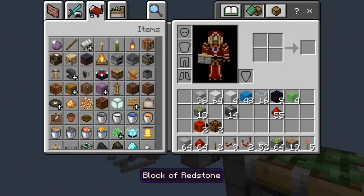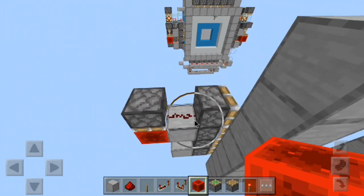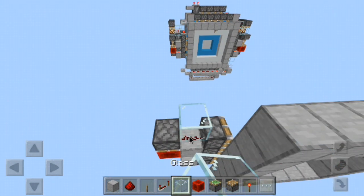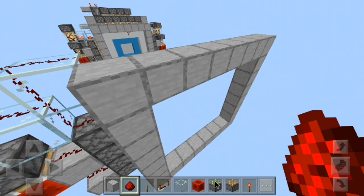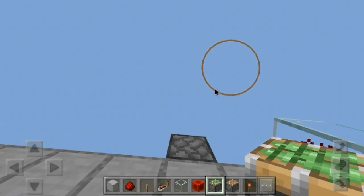Now I'm going to get my redstone block and place it in right here. You'll want a piece of glass here and a piece of glass here, and you'll put redstone dust on top of all of these.